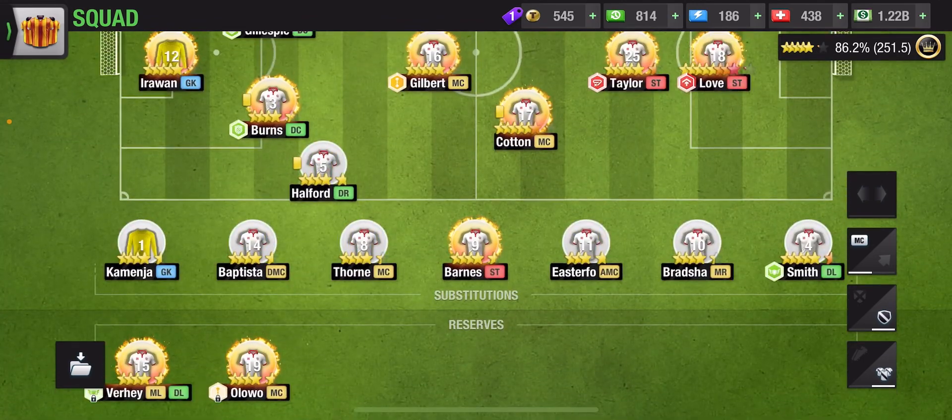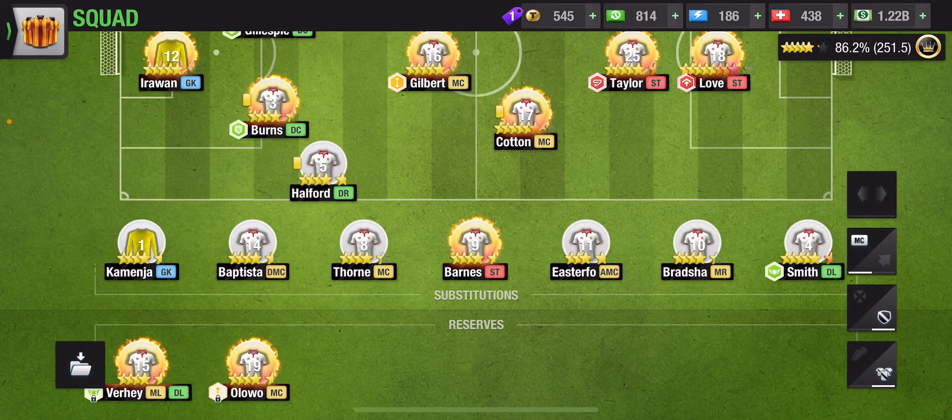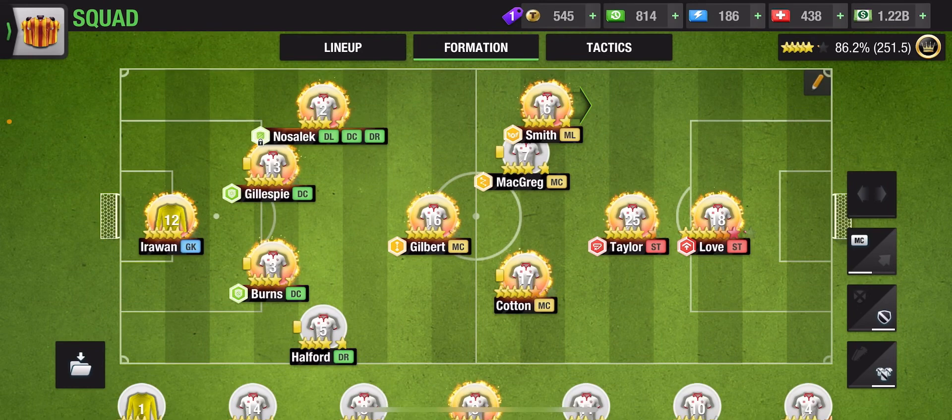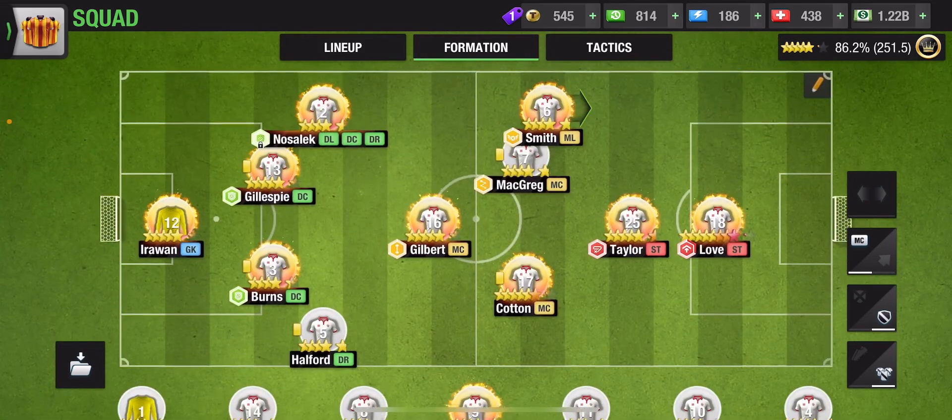In Top 11 you can have 28 players maximum at a time. Out of those, 11 players are your first team players, you can have 7 players on the bench, and you can have 10 other players that are reserves.